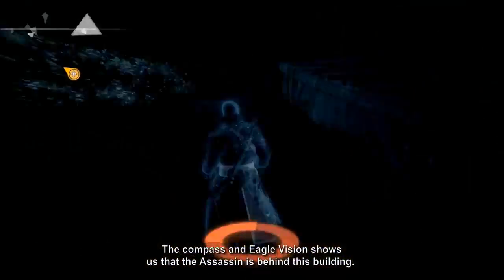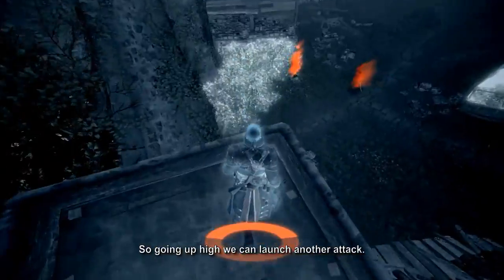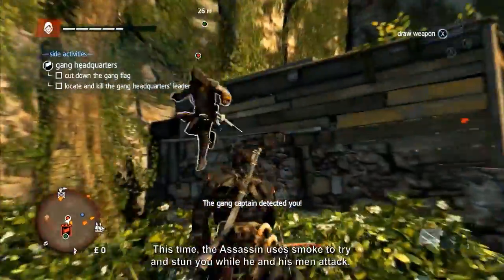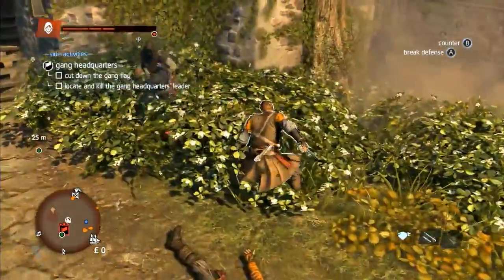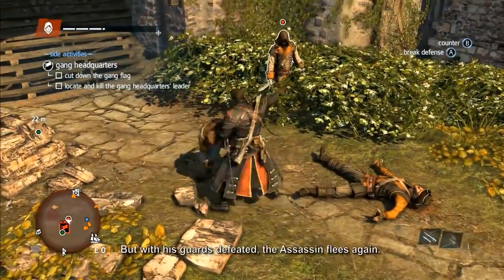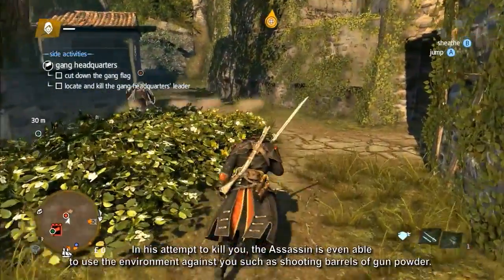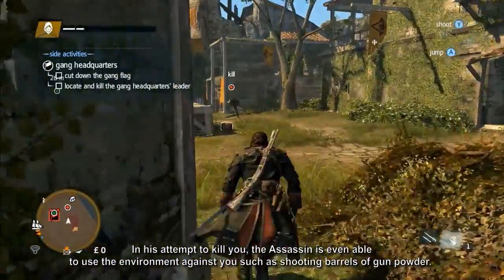The compass in Eagle Vision shows us that the assassin is behind this building, so going up high we can launch another attack. This time the assassin uses smoke to try and stun you while he and his men attack. But with his guards defeated, the assassin flees again. In his attempts to kill you, the assassin is even able to use the environment against you, such as shooting barrels of gunpowder.